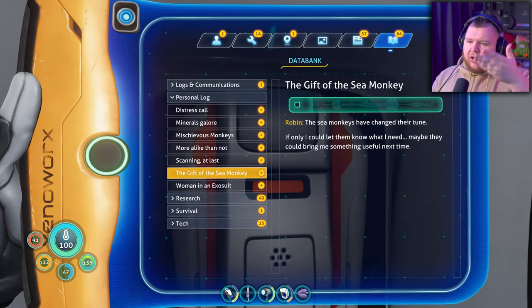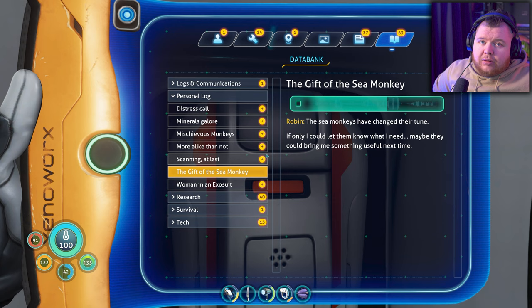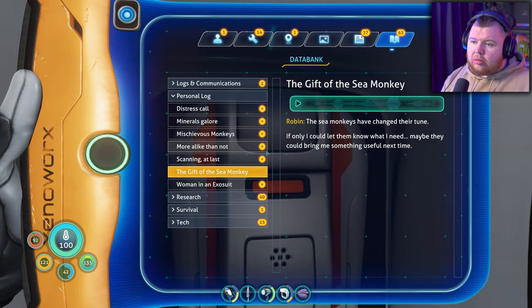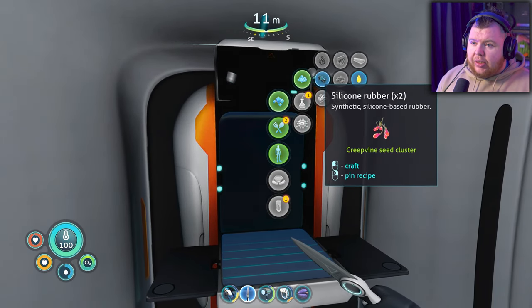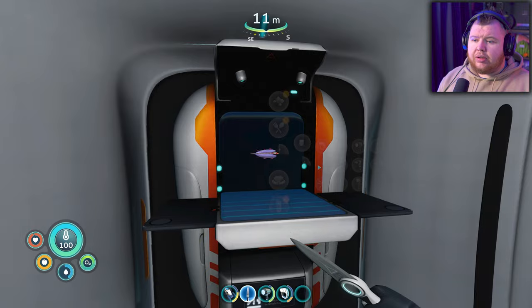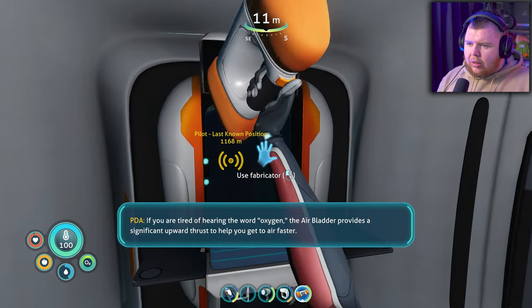The gift of the sea monkey! Sea monkeys have changed their tune. If only I could let them know what I need, maybe they could bring me something useful next time. It would have been nice if they'd given me it when I wasn't next to it - that would have made more sense. So I can make some silicone rubber, which means I can make the bladder thing. Now that we've got that, we can escape a little quicker.